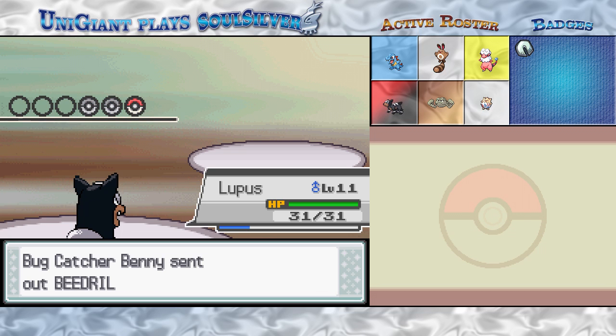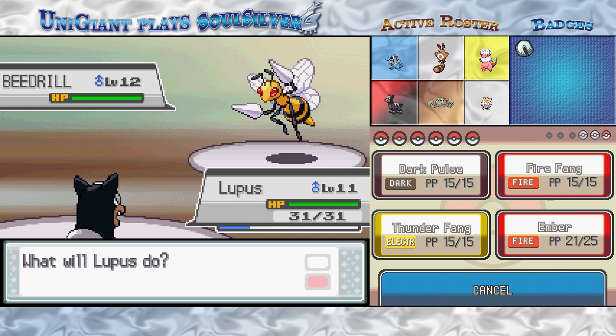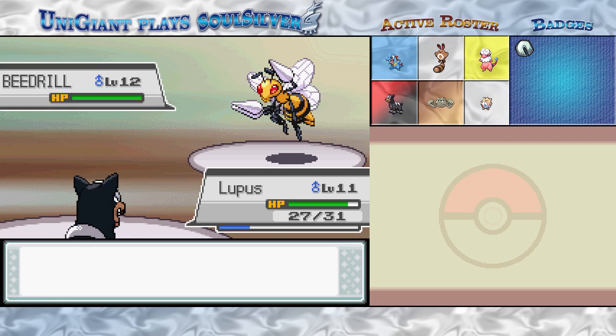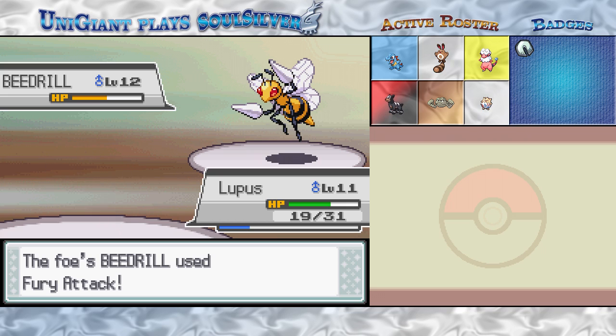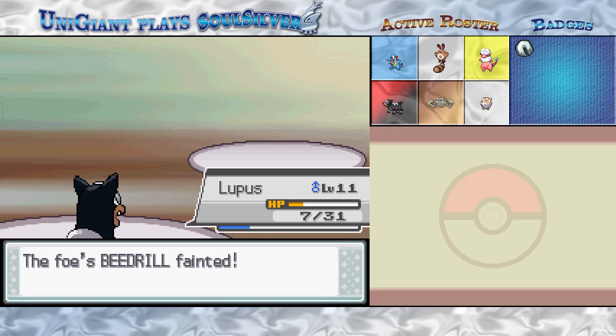Beedrill, the evolved form of Kakuna. Bug-type Pokémon evolve fairly quickly — that's their thing. Beedrill is fairly quick and fairly powerful for this point in the game. Hoping Fury Attack doesn't do too many attacks — it can hit two to five times. I don't think Ember will be enough to take it out. But since it hits two to five times, each time it hits it has a chance to crit. If this doesn't knock it out, I might have to switch just to save Lupus. He's fine! Good going, Lupus — you beat up a Beedrill!